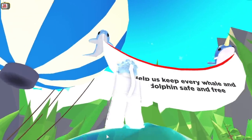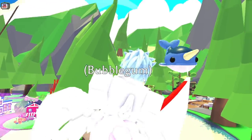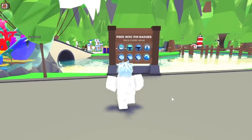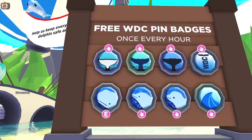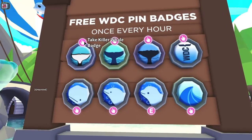There's the sign — it looks like it's being held up by those pets. There's the dolphin holding it up by some string, and there's the narwhal. It's very similar to the countdown sign we had leading up to the ocean egg update. Here are the pins: three WDC pin badges, once every hour. So this is just like the pride pins, except these will only be here for a limited time. Make sure you collect them all. We have a killer whale badge, beaked whale, sperm whale, WDC whale badge, dolphin, beluga, and a wave badge.